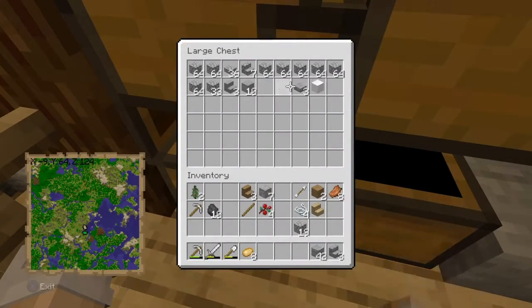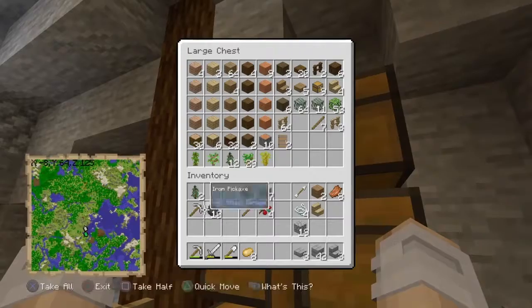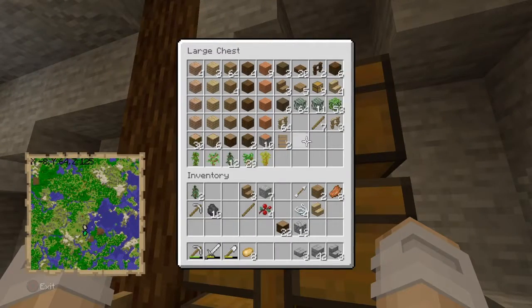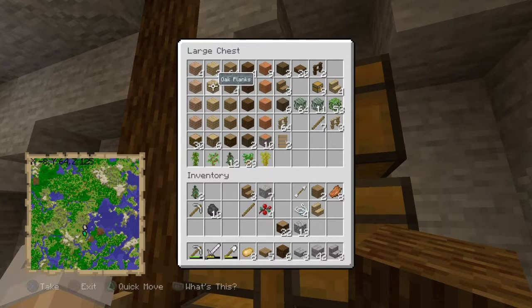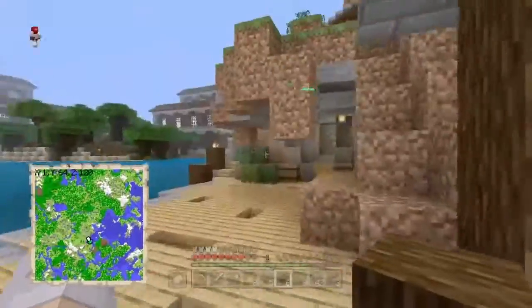Don't really feel like clipping this, so I think we're gonna just build it quick. We're building a nether portal building. Yeah, nether portal build — that's what we're building. Pretty simple stuff: just stone bricks, spruce wood. I got an ender pearl. Sick. So yeah, we'll come back when we finish the building.